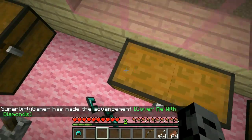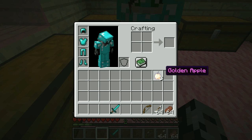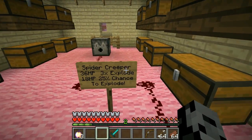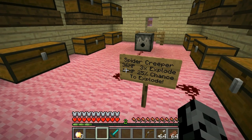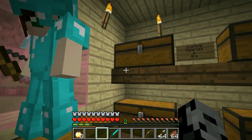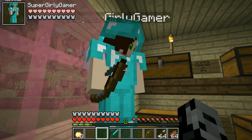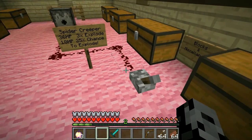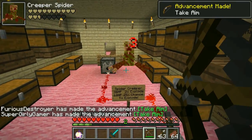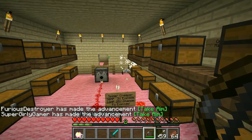We've got diamond armor, a bow and arrows, some food, and three enchanted golden apples each. There are seven or eight mobs we have to fight. The first one is the Spider Creeper — it has 36 health, its explosions are three times the size of creepers. Once it hits half health it has a 25% chance to just explode. I'm gonna fight with the bow. Oh it's so cool looking! Yes, we did it!